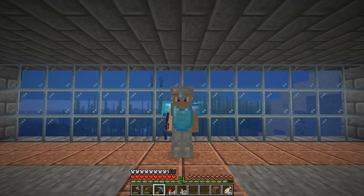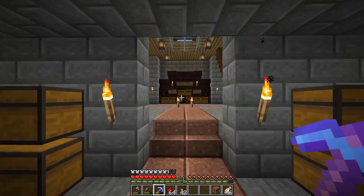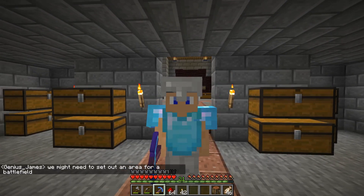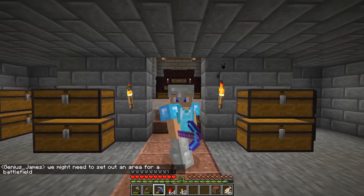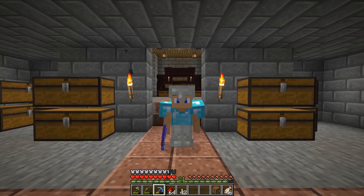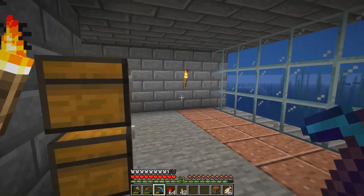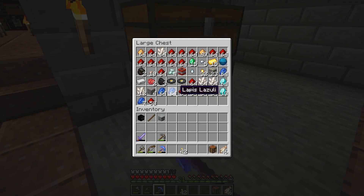Welcome back friends to another episode of Affinity SMP Minecraft! I'm very excited today. I wanted to give you guys a quick update - I'm talking to Genius James, he's back after being gone for about a week. We're discussing where to set out an area for a battlefield, talking about the war - which I have to discuss with you guys as well. Things have happened, some events have occurred, and I think you guys are going to be really excited.